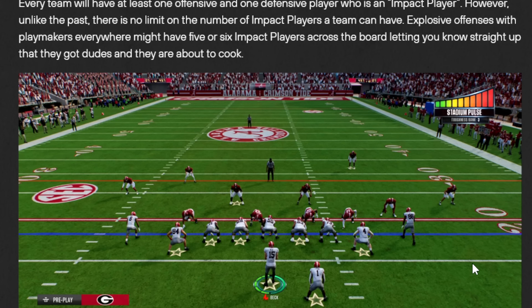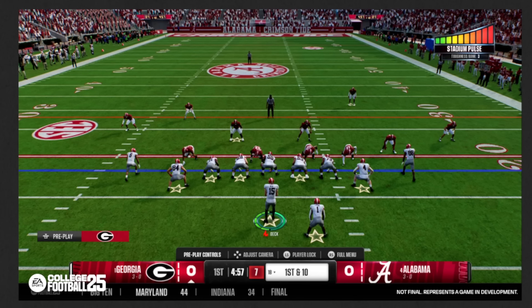Impact players are back, and you can identify them with the stars under those players. But there's no limit on the number of impact players a team can have in this game. Explosive offenses might have five or six. Taking off the limitation was absolutely the right call — it really shows you what you're up against. So if you're a small school with no stars and you're seeing this, you know it's going to be a long day.